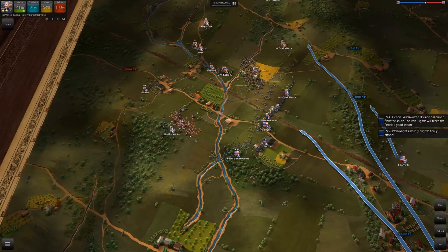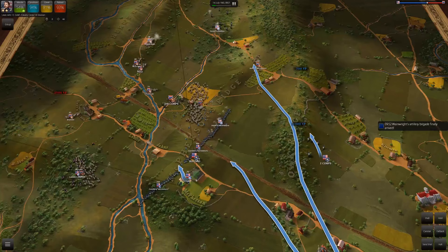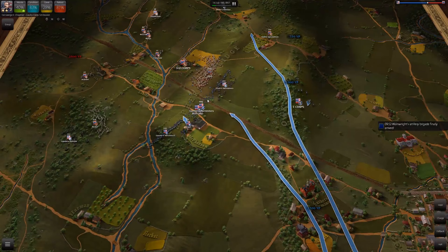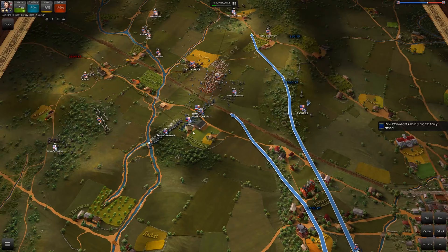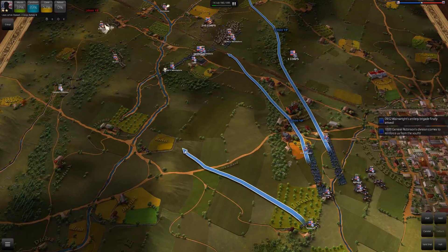Up in the top left corner you have morale — how well do the men feel — and condition, which is the integrity of the unit. Units can't even charge if their condition is too low. It shows their level of cover, and with Civil War weapons — the minié ball, rifled muskets becoming more popular, percussion caps — you're starting to get deadlier weapons, so cover is going to be a big thing. It does show reloading as well.